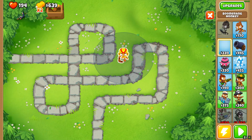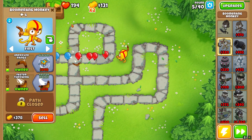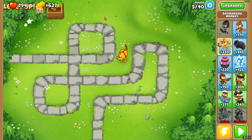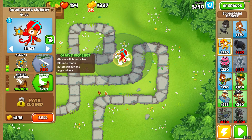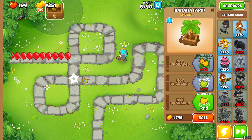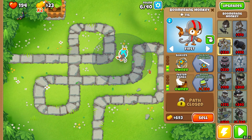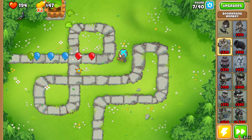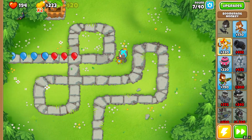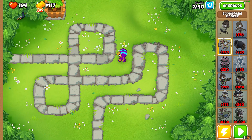Now we're going to swap this for the boomerang monkey. We got the boomerang monkey — glaives and pass throw. Just trying to upgrade. All night bananas, increased production. We got 1 minute 25 right now — this is a good start. Glaive ricochet — that'll be important.